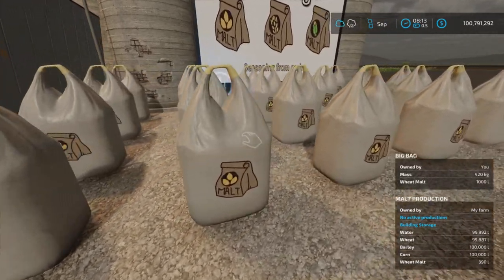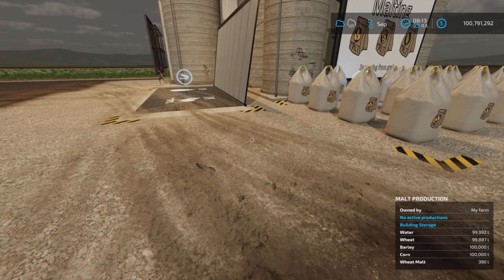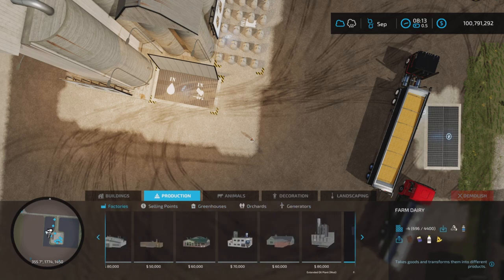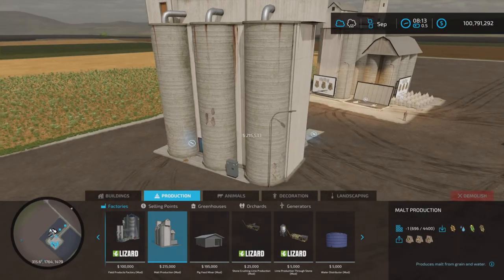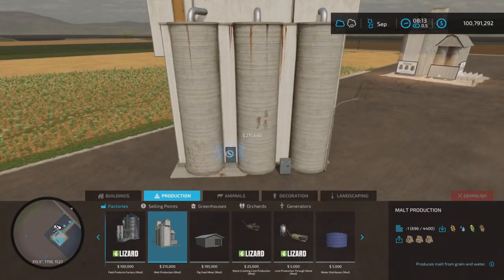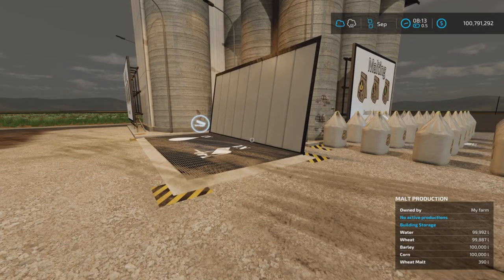As you can see here, we have some bags of malt that we've already produced. Let's find it first in Productions — there it is, $215,000 for Malt Productions. It will take wheat, water, corn, and barley as inputs. There's barley malt, wheat malt, corn malt — sure, I guess. You can place it anywhere, like so.